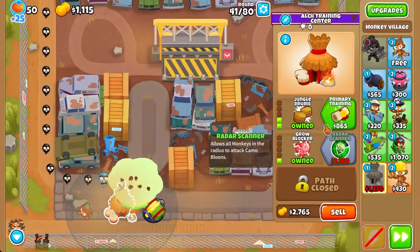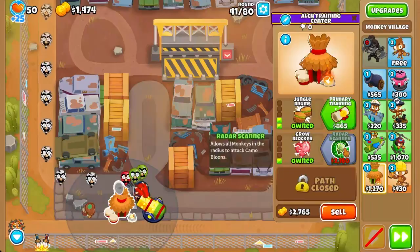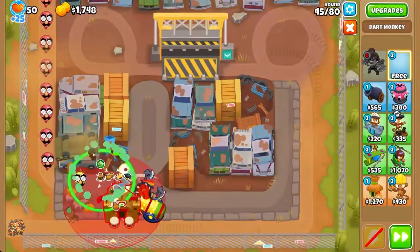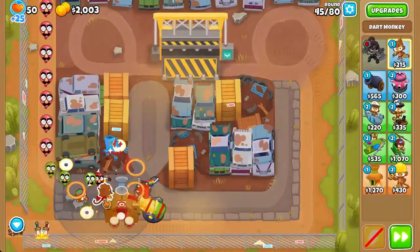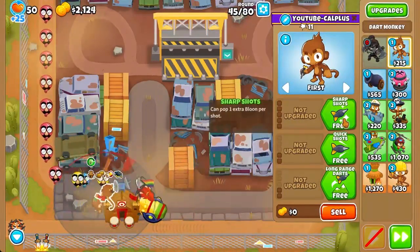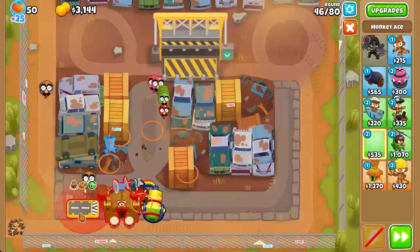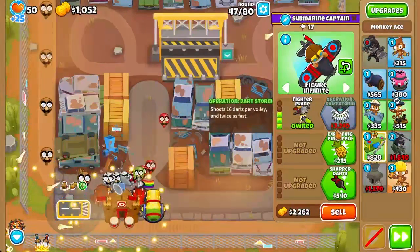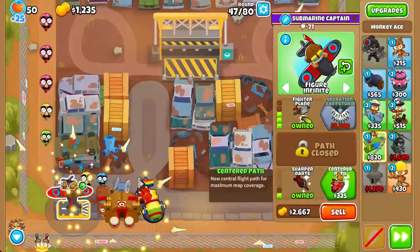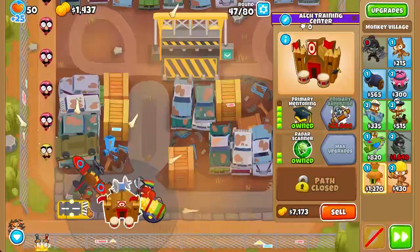Next we're going to get a radar scanner village, followed by a 4-2-0 village — this should be pretty hard. Next we're going to need some anti-camo defenses, so we're going to dump a dark monkey right here. I forgot about tower restrictions in this anyway, so let's just place an ace right here and set it to figure-8 infinite.